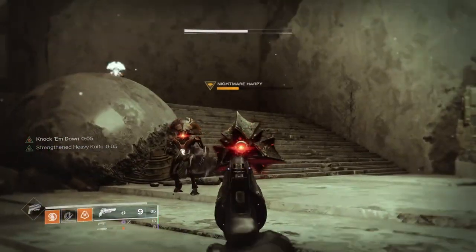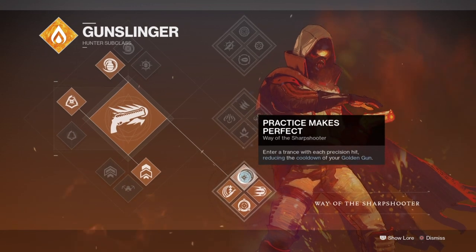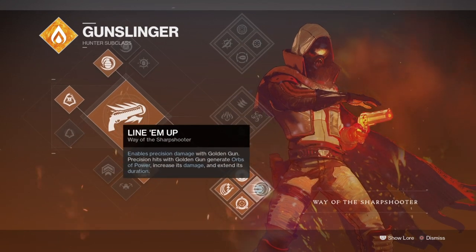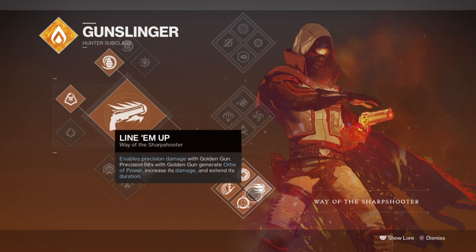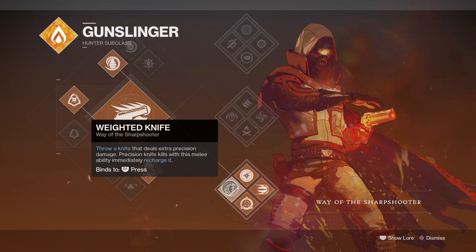Starting with the subclass, we will be using Way of the Sharpshooter for its instant synergy with R3's Embrace, while at the same time utilising the precision hit modifiers that will affect both my playstyle and gear. The combination of the Sharpshooter subclass and R3's indicates a neutral but basic understanding of what player style will be needed to fully gain its benefits.